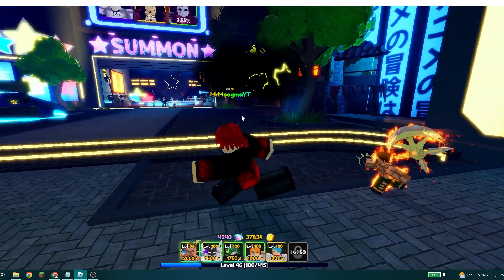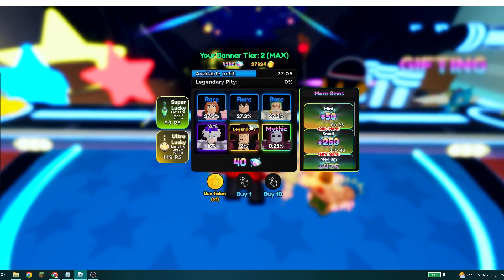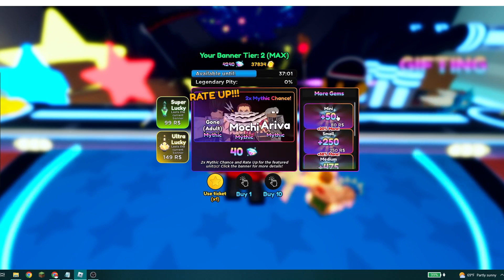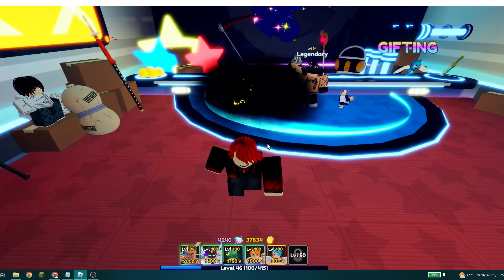Another thing: only summon on the special banner. If we go to the summon area, there's the special banner and the standard banner. The standard banner usually has bad units on it. The special one has alright units, but again, look up how good the units are. Don't just summon on a random banner.